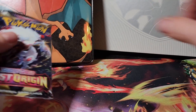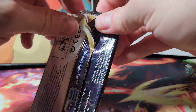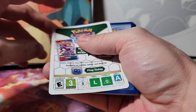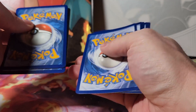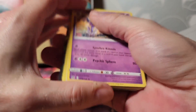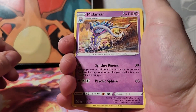Last one from Lost Origins, then we're going to get into the Brilliant Stars packs. I was thinking maybe for the next video I'll do a booster box — if you guys think of a particular booster box I should do, obviously not the $10,000 one, but maybe a Silver Tempest. I can see something good in this pack too.